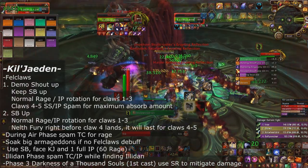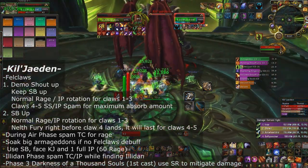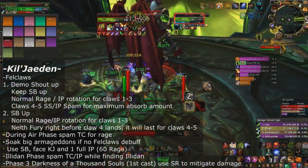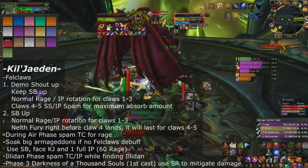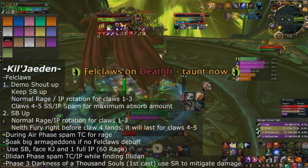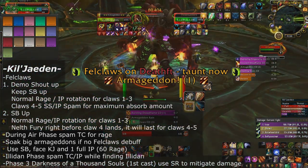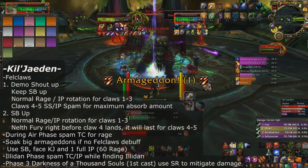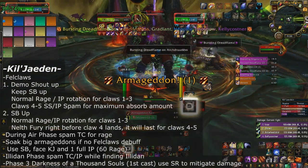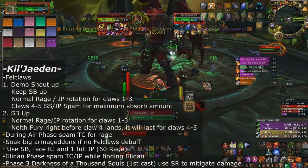On the second set of Fell Claws when Demoralizing Shout is down, keep Shield Block up for claws one through three with normal rage generation. Right before Fell Claw number four lands, cast Neltharion's Fury — this guarantees a crit block on claws four and five, mitigating a ton of damage. While casting Neltharion's Fury you can also spam Ignore Pain, so do that.